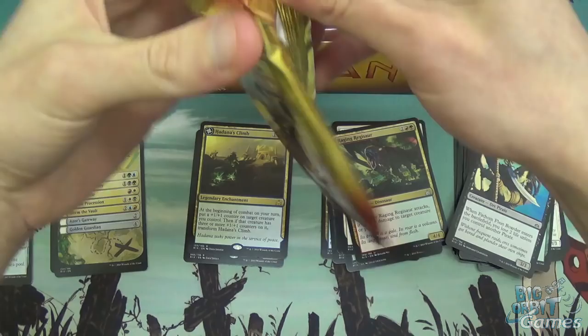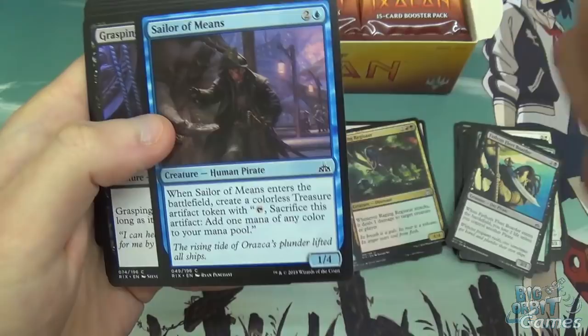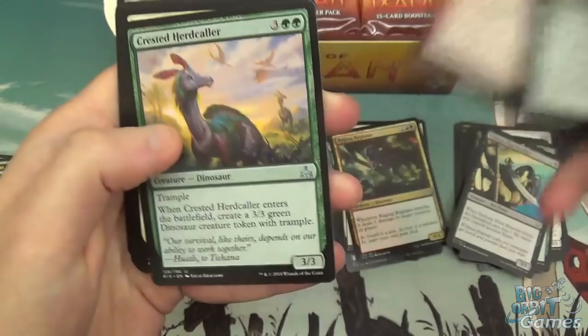There's the flip card placeholder — always useful if you have slightly see-through sleeves. Overgrown Armasaur, Riverdarta, Exultant Skymarcher, Recover, Aracha Feralback, Sailor of Means — which is a reprint from Ixalan. There's one reprint in each colour apparently. Sailor of Means is pretty solid in limited, which is probably why they put it in. Grasping Scoundrel, another Traveler's Amulet, Swaggering Corsair, Crested Herdcaller.